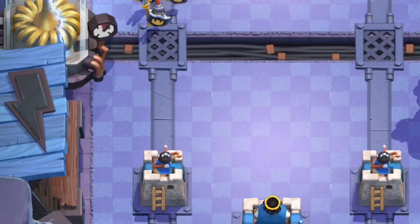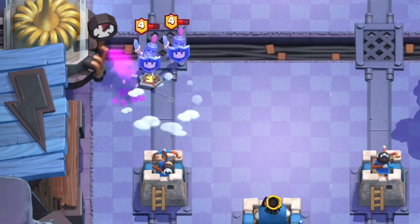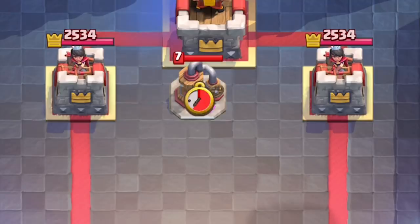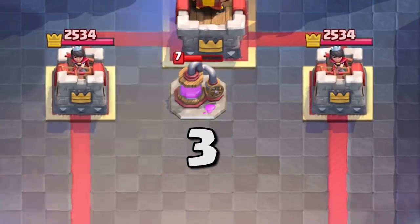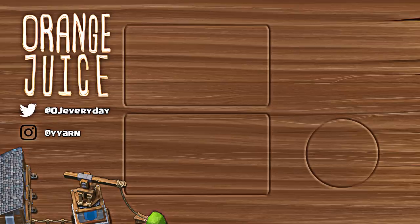One thing is that Snowball can't stop the Guards completely, but since it does have that knockback effect, it separates the three Guards, buying your tower more time to take them out. Zap denies two Elixir from the Collector, while Snowball only denies one Elixir from the Collector. Hope you all found this video helpful. Thanks for watching.